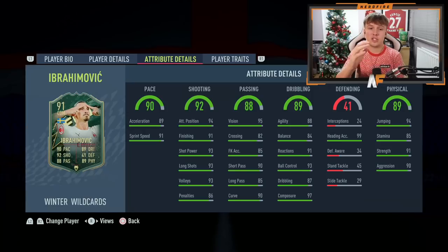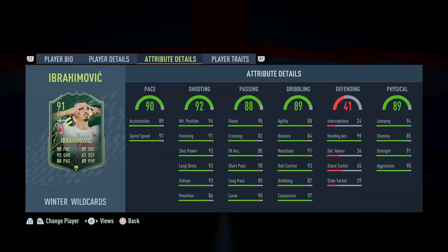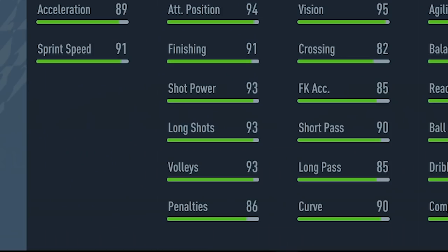Now let's look at the actual attributes. For pace: 89 acceleration, 91 sprint speed — very nice. Good acceleration is key, especially for tall strikers. Shooting stats: 94 attacking position, 91 finishing, 93 shot power, 93 long shots, 93 volleys, and 86 penalties. These stats are disgusting in terms of shooting — the fact he's got 93 long shots means we've definitely got to pop some long shots off as well.